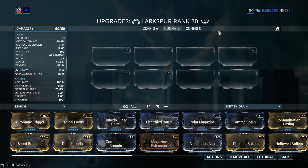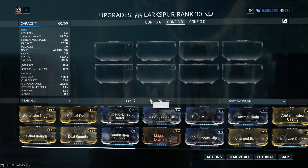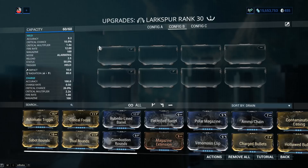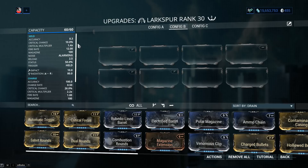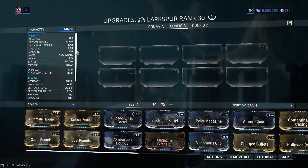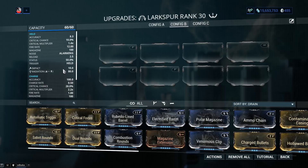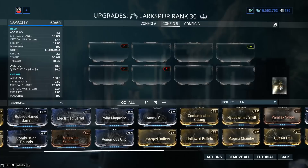Keep in mind there are no prime mods for arch guns and no rivens currently, but the developers stated they will be introduced in a future update from arbitrations. The weapon has a default V (Madurai) polarity; I recommend 2 more Vs and a dash. For the primary fire: accuracy of 8.3, critical chance of only 10% with a 1.4x multiplier — this is a status weapon for primary shot, with 50% base status chance. Fire rate of 12, a magazine of 100, reload of 2.5 seconds, and we get impact and radiation by default.